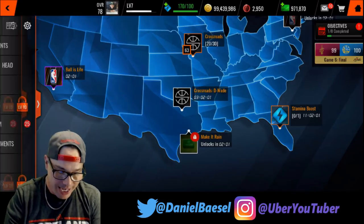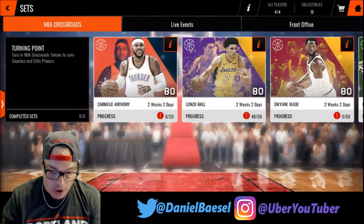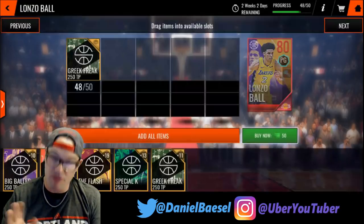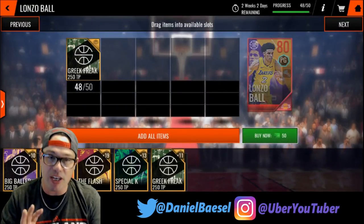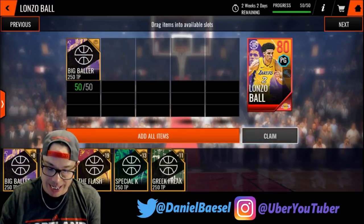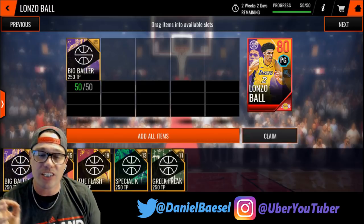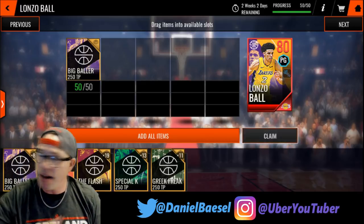Each time you beat that challenge you get a collectible, and it is repeatable. You need 50 of those collectibles to get an elite player — we're going for Lonzo Ball at 80 overall. All your energy goes toward that first, right off the bat as soon as you complete the tutorial.